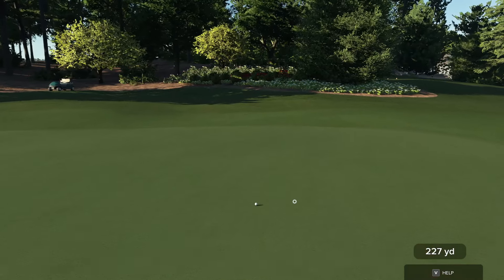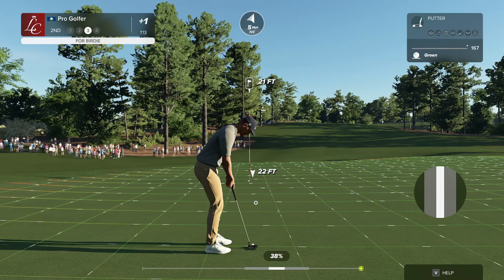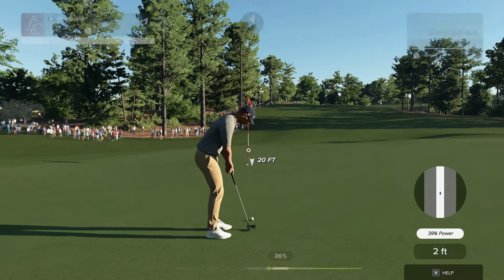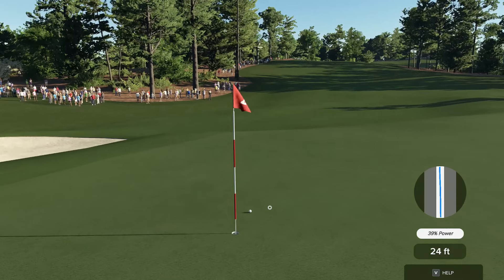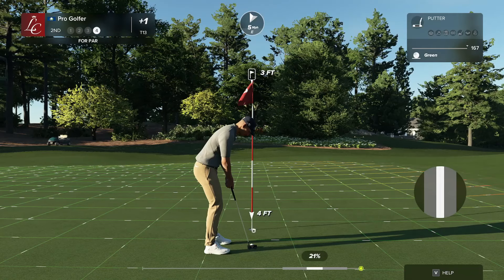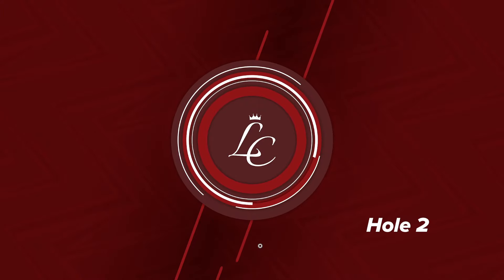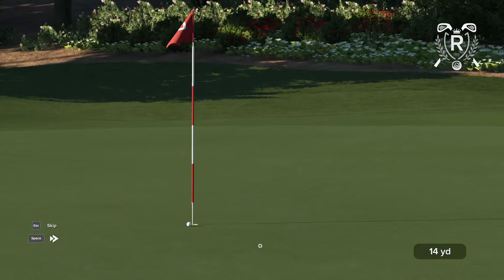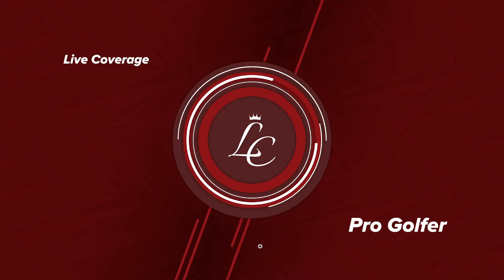A tiny scorecard filled with threes never hurts — good putt to make this. That's frustrating — well, a bit disappointing. The putt drops and we're moving on. We'll now move over to Jon Rahm, coming off a bogey on the last hole.